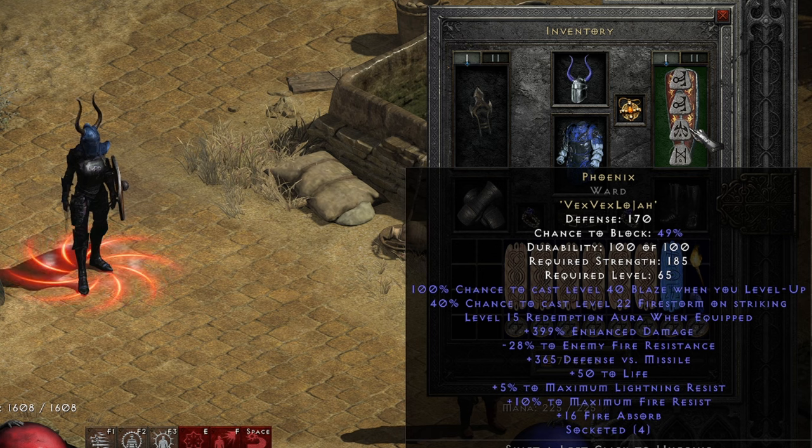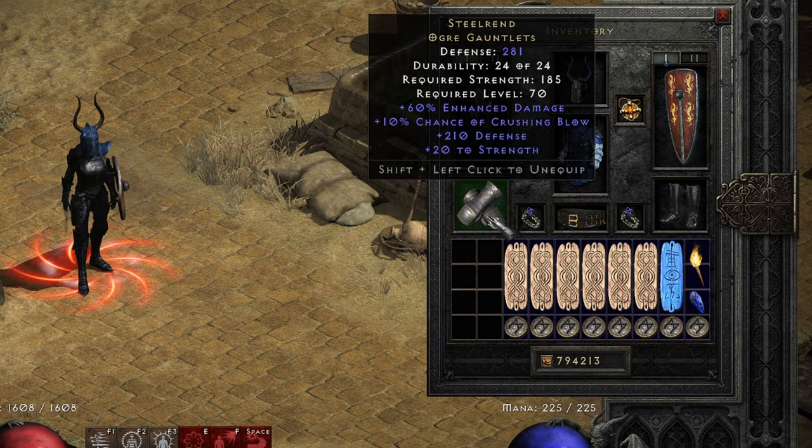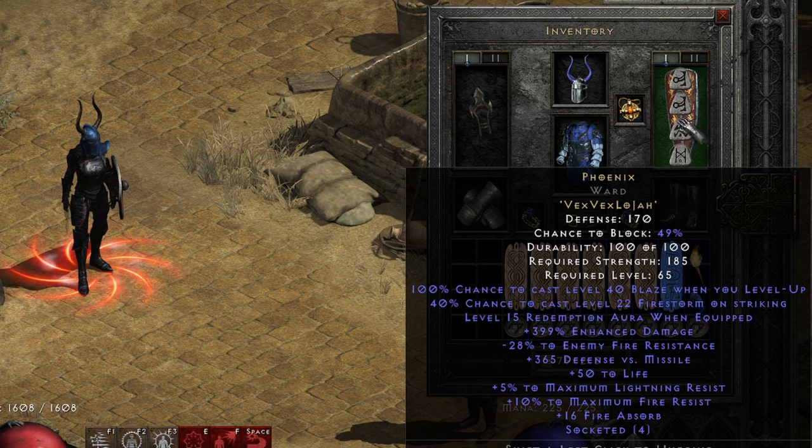I have a Phoenix shield for the enhanced damage, and I built it in a Ward because nobody uses Ward because of the high strength requirements. Since I use Steel Rand, which is another Elite item that requires the exact same strength — 185 — I decided to put Phoenix in the same Ward base that matches the strength requirement.